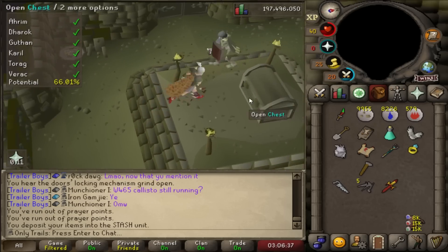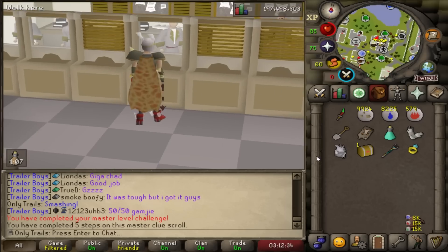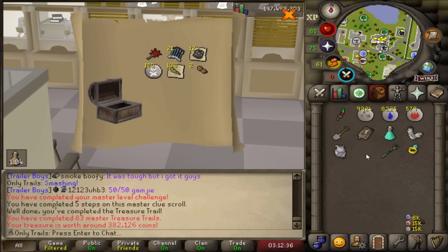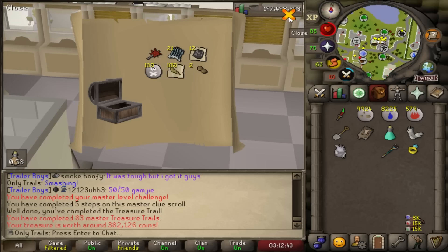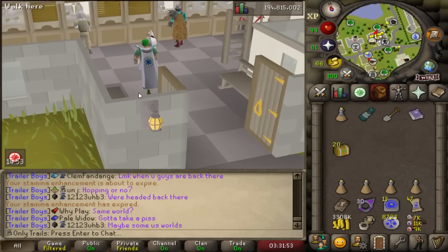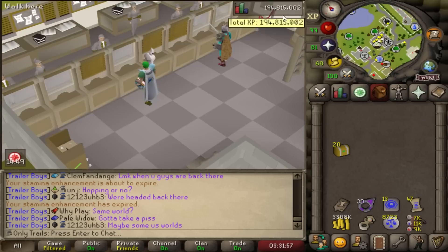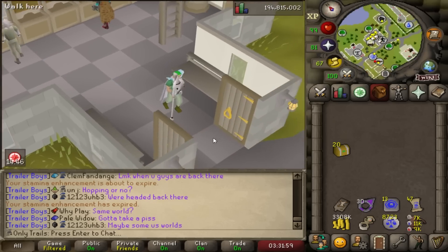We also got a Barrows chest loot — nothing in there. Master clue number 83 is a 108k reward. Death runes, limpwurts, and alchables — yes please. We've got 20 easy clues because I participated in a little speedrun tournament — not that it really matters, but we got 20 easy clues in an hour. Let's see if we can get any new collection log slots.